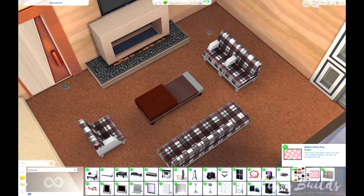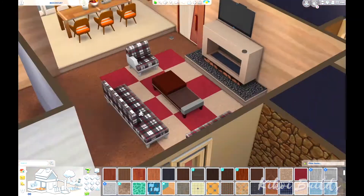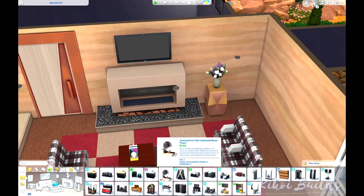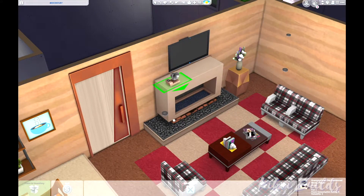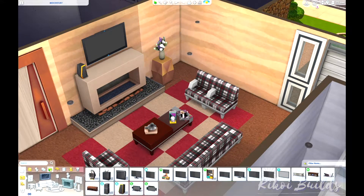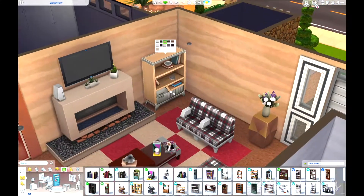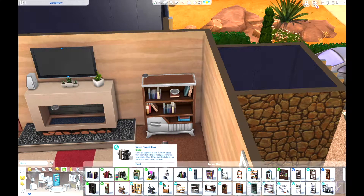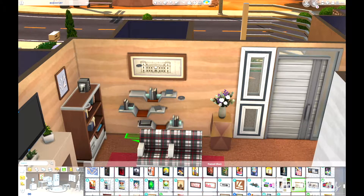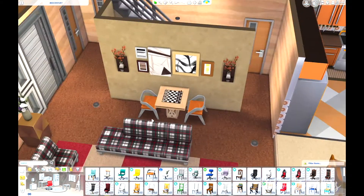In the living room we have a brown carpet. I should mention I built this house just before Dream Home Decorator came out, and I was so frustrated because that furniture would have gone perfectly with this style. Nevertheless, the living room furniture I chose fits so well — it's from the Paranormal Stuff Pack and has these Scottish material patterns that I think are really reminiscent of the 60s and 70s style.